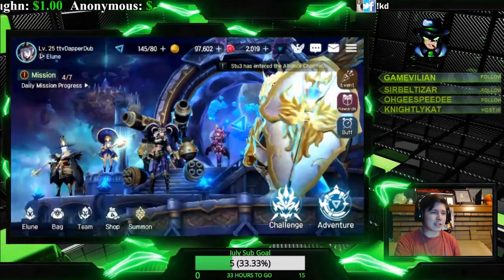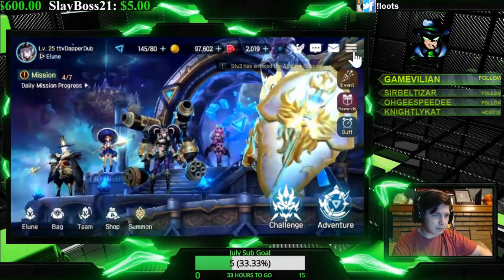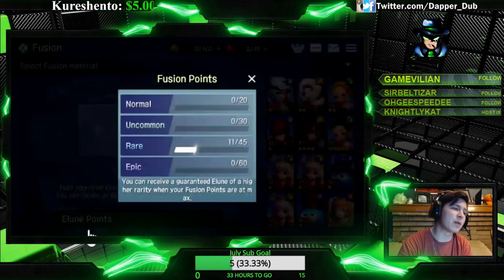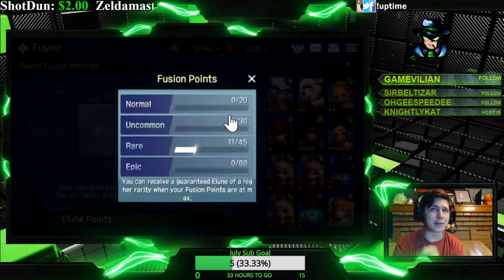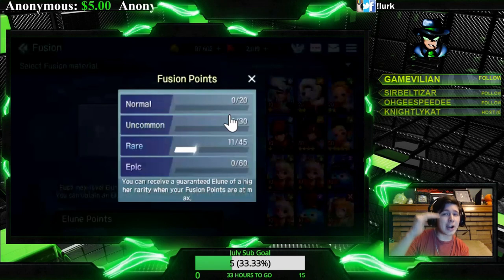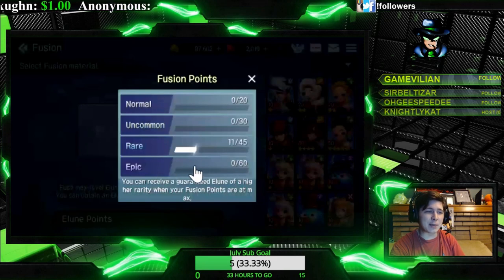The first thing we're gonna talk about is the basic fusion mechanics. If you're unaware of how fusions work, go to the top right of the screen, click, go down to Fusion. Once in the Fusion menu, click Elune Points. You'll see normal, uncommon, rare, and epic — this represents how many fuses you've done. You have about a 1% chance organically when fusing a normal, uncommon, rare, or epic to get a tier higher reward. So if you're fusing rares, you have a 1% chance to get an epic every time.